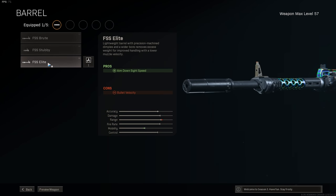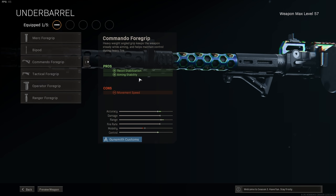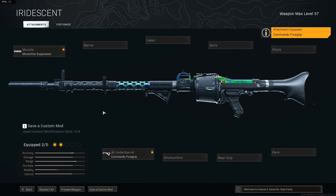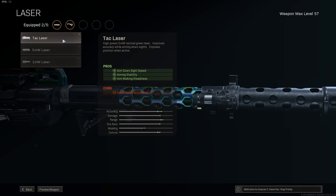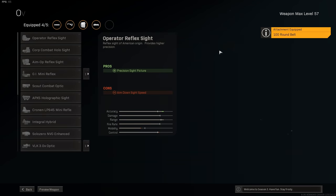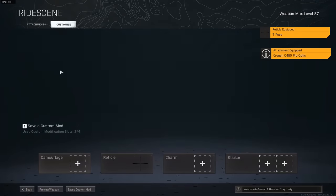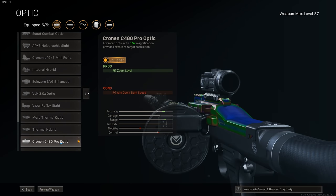Your movement speed is so slow, and your ADS speed is even slower as well. Then take the commando foregrip for lowering the vertical recoil just a little bit, without hurting our ADS time like something like the Ranger would. The horizontal recoil reductions on the commando foregrip basically mean nothing on the MG34, because it doesn't really have any horizontal recoil — we're mainly using it for not increasing our ADS time. Then the TAC laser for shortening the ADS time a little bit, the 100 round drum mag for max ammo capacity, and then the Cronin C480 Pro optic, which is just the best optic in the game. It easily beats the VLK, thanks to the extra magnification with the same level of recoil reductions.